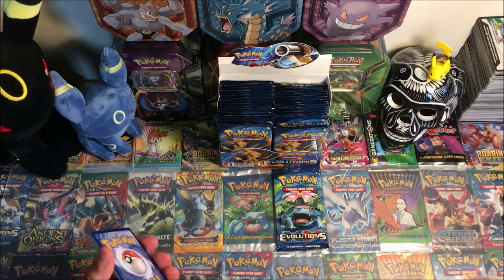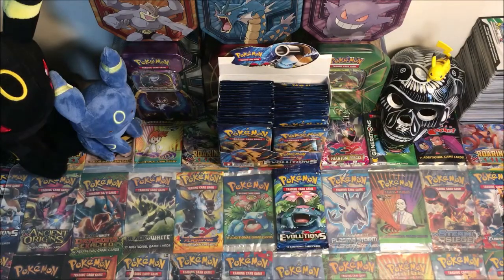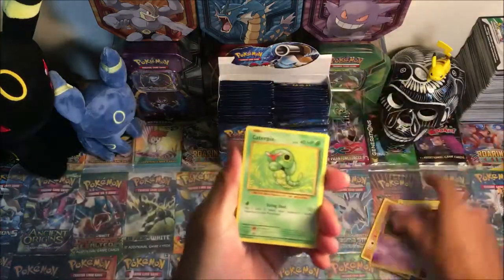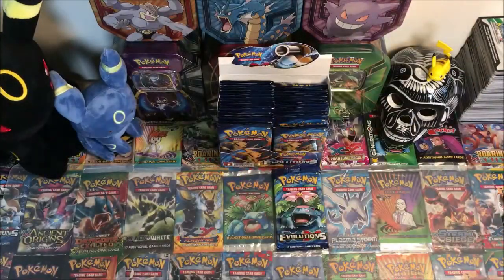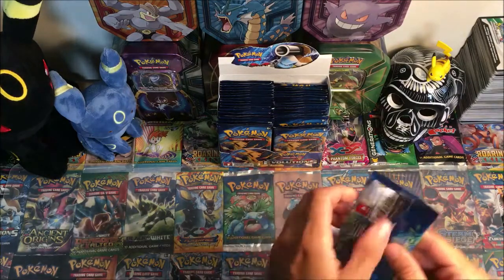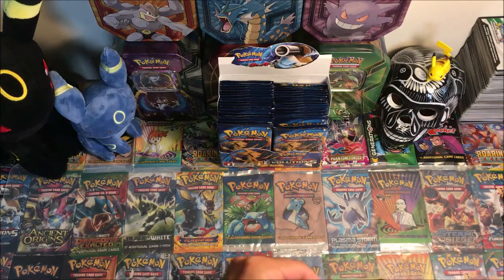Here's a green code for you guys. First pack: Voltorb, Charmander, Diglett, Ghastly, Caterpie, Venusaur Spirit Link, Metapod, Charizard Spirit Link, reverse Staryu, and an Eradicate regular rare. First pack starts off as a dud. We'll open up this Venusaur pack and see if we can get something good.